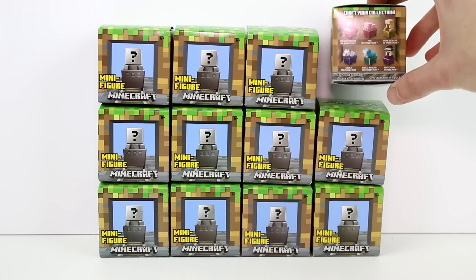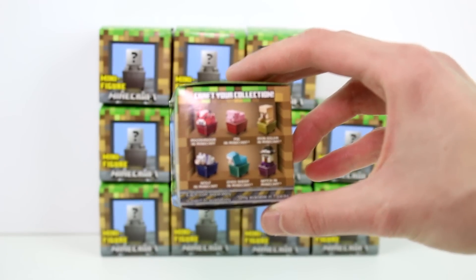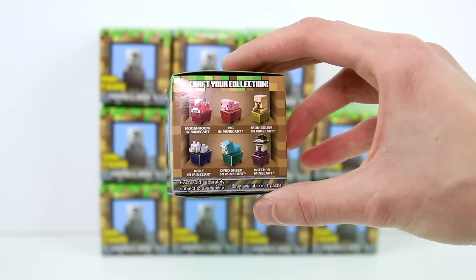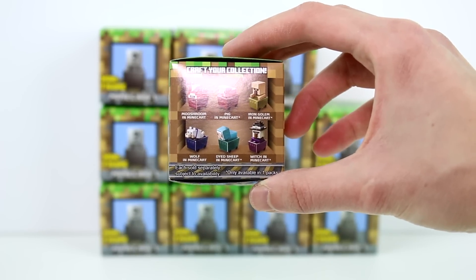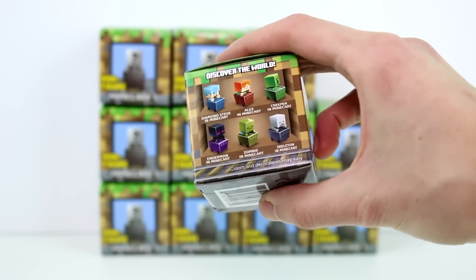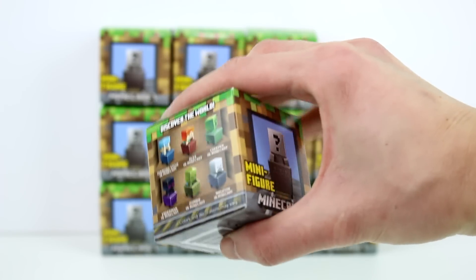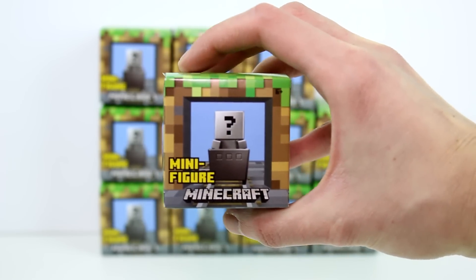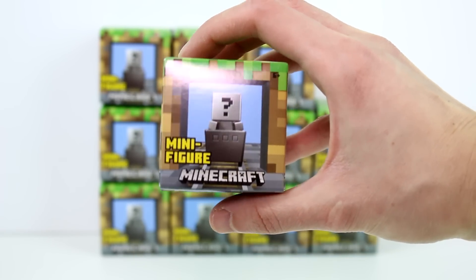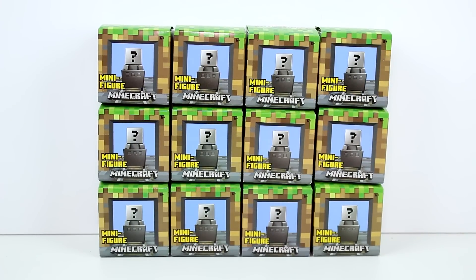They're all in mine carts. Let me focus here — try not to get the glare. So on this side we have some animals, an iron golem, and a witch in the mine cart. And then on this side we have some other ones in the mine cart. I'm going to call this the mine cart series for now, but if there's a different name I'll probably put it in the title. I think if I did this correctly, I should have the full set, so let's go ahead and start opening these.